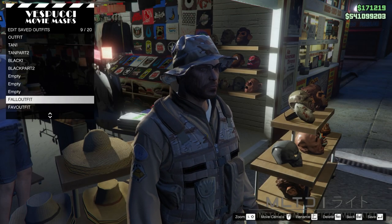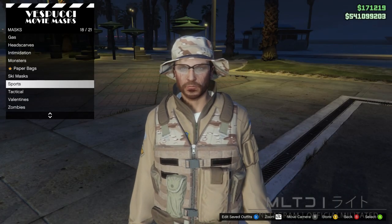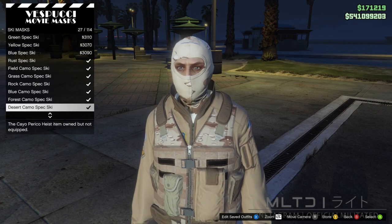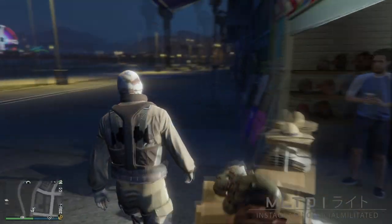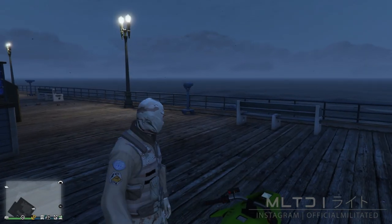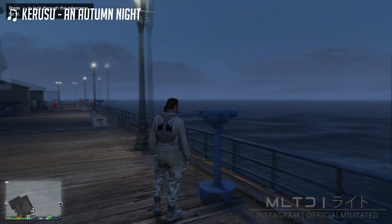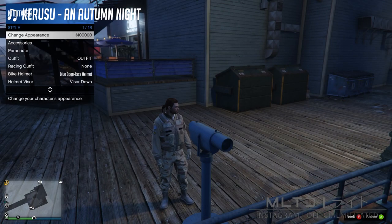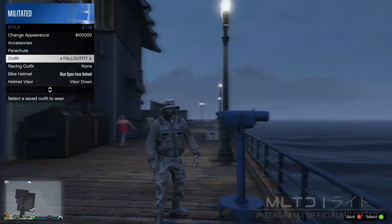We're now going to save this into an empty outfit slot. With the outfit saved, back out of hats and head over to masks. In the ski mask category we're going to scroll through and purchase the desert camo spec ski — this is of course to match with the rest of the outfit. Whatever mask you decide to use, head over to the telescopes at Del Perro Pier. Sprint towards the telescope at an angle and press right on the d-pad as soon as you get near it — remember it's tap to sprint, not hold. Next open up the interaction menu, go into style and equip the outfit called fall outfit. The mask will then reappear under the hat and glasses when you walk away from the telescope.